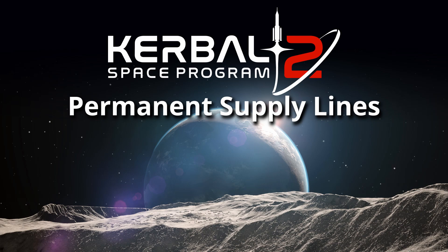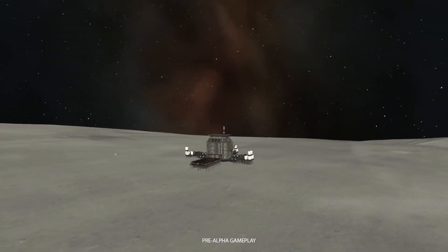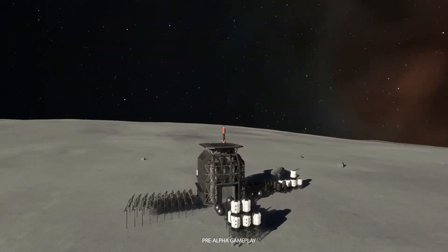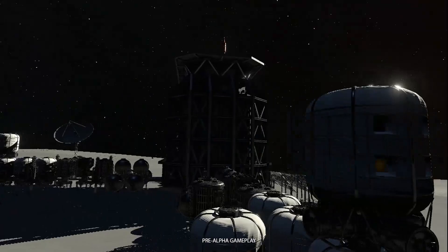Permanent Supply Lines — have you ever made a resource mining operation to refuel your space station or other vehicles, just to give up after a few runs because it's just so tedious? Well, KSP2 offers a solution called Delivery Routes. It appears to be intended for colonies, but the main takeaway is that once you have established a supply line between outposts, it will from then on continue automatically. No more tedious babysitting of fuel deliveries? We have to see what this feature will really look like, but as someone who has created an intricate resource mining operation twice, I welcome this idea a lot.